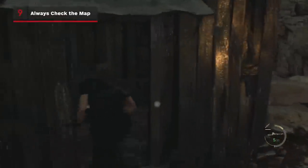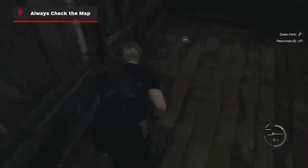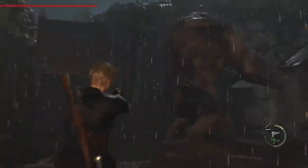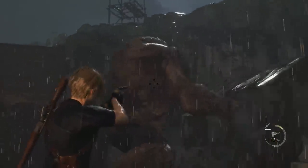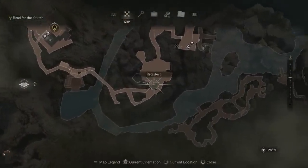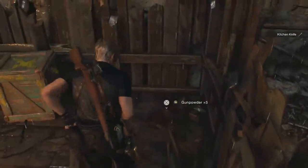In many boss fights and enemy rushes, the best ammo is hidden around the perimeter of the room or area that you're in. Be sure to run around and collect everything as part of the battle. And if you're in doubt, check the map afterwards to see if you picked everything up, as the remaining items will be highlighted on your map once you've gone near them.